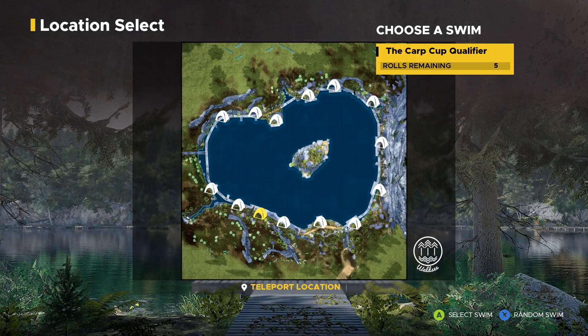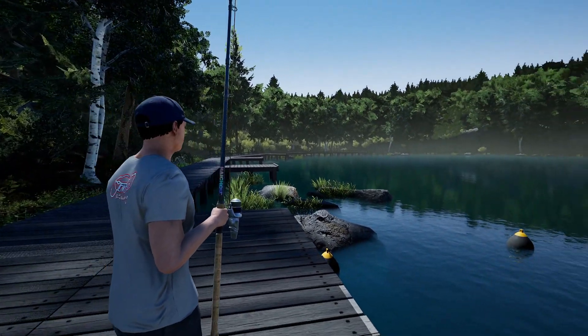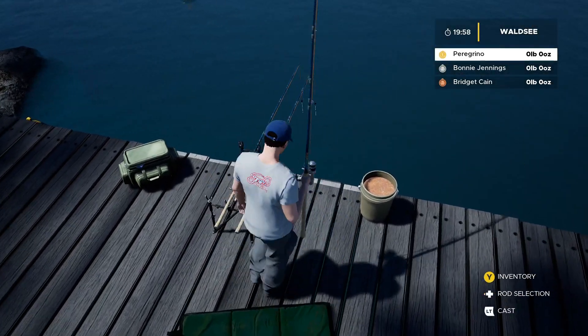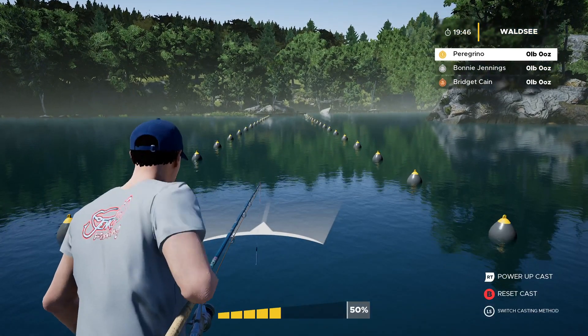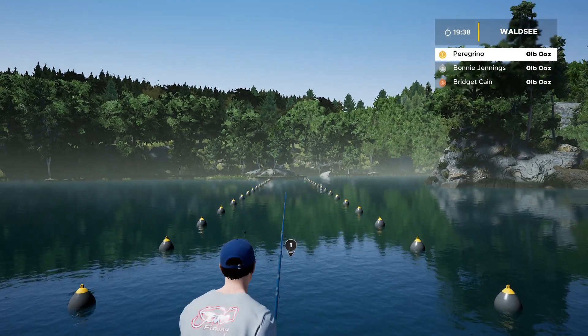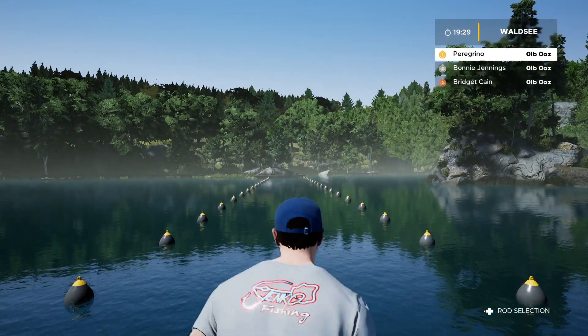We're here in Waldsey, so we're going to select the swim we're starting with. As you can see in the top right corner, you have five rolls remaining. If you press X or Square on PS4, you'll randomly select a different swim — this is in case the peg you're at isn't really working. Unless we're not catching anything in the first five minutes, I'm going to stay right here. The peg is already set up, so we're going to start casting. Hit LT to cast, hit L3, and go about 50%.